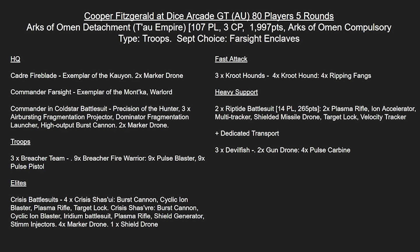In Troops, we've got three Breacher teams. In Elites, we've got a unit of five Crisis Suits with Burst Cannon, Cyclic, and Plasma with Target Locks, and then the Shasvre with Stim Injectors and a Shield Generator. That unit has four Marker Drones and one Shield Drone. This looks like a shoot-and-fade one - it's going to be providing a lot of the Marker Lights for the rest of the army if required.